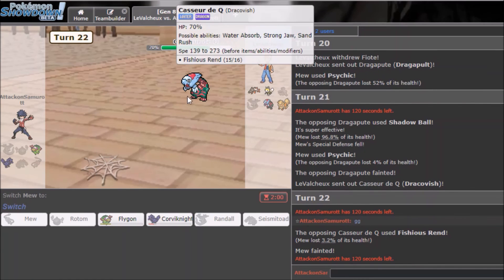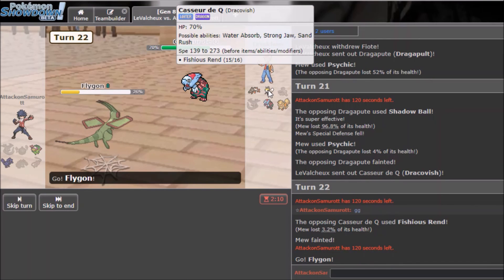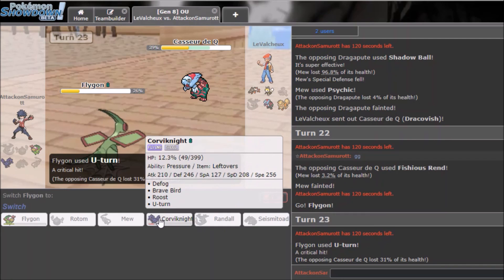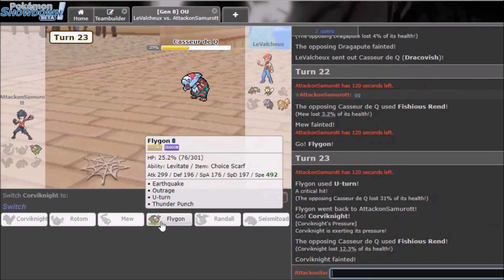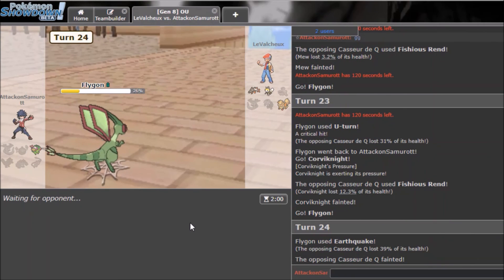I'll still attempt it — I'll U-Turn since he'll expect Outrage, go into Corviknight, Roost up, Defog, and maybe break through. It really doesn't look likely but I may as well put in some effort. Also my laptop is almost dead which is not helping. I U-Turn — yeah I died here.